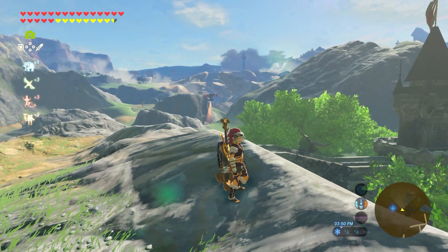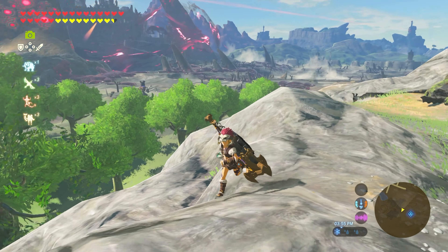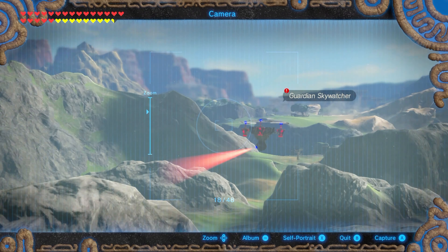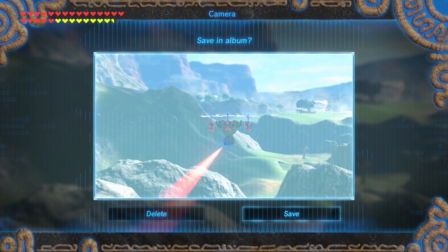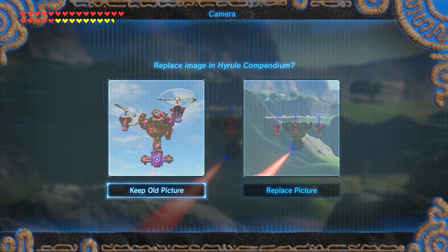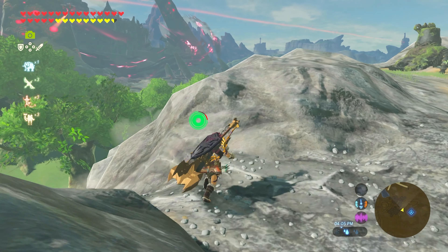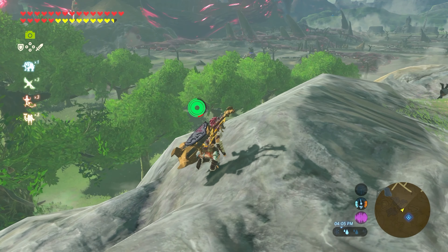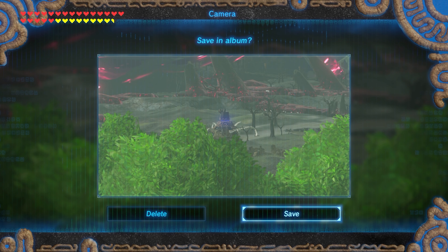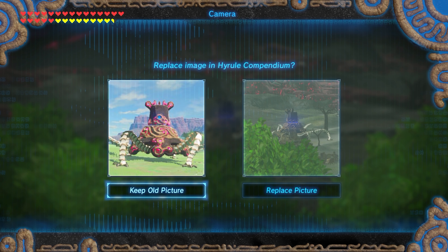Where did that guy go? There's one over there, but there was a sky watcher right there and he just left. Boom — guardian sky watcher, it had the little red dot on it. We'll keep the old picture since it looks much better. And then there's the guardian stalker — we don't even have to get super close to them. That picture's much better, so we're keeping the ones in the compendium, but these pictures do still save.